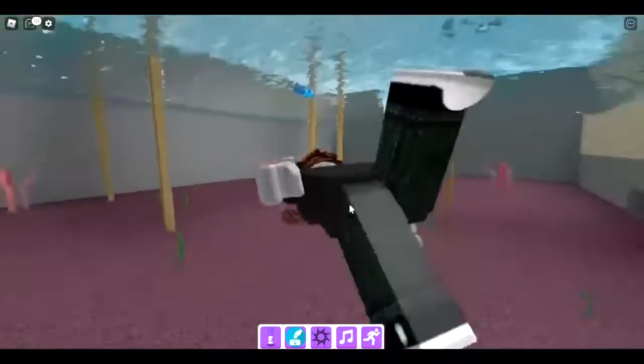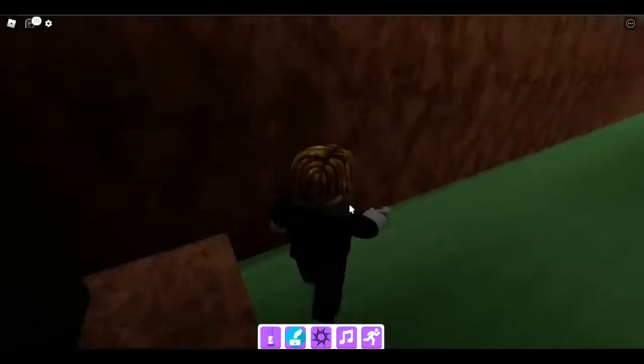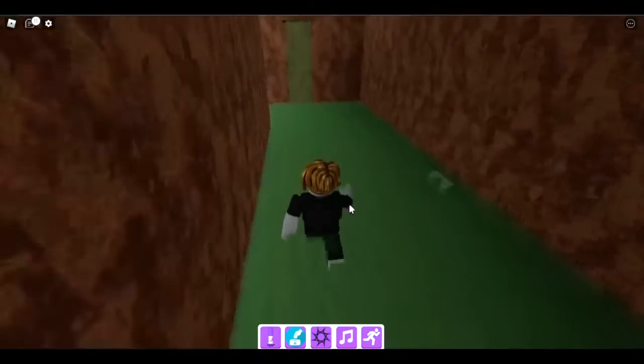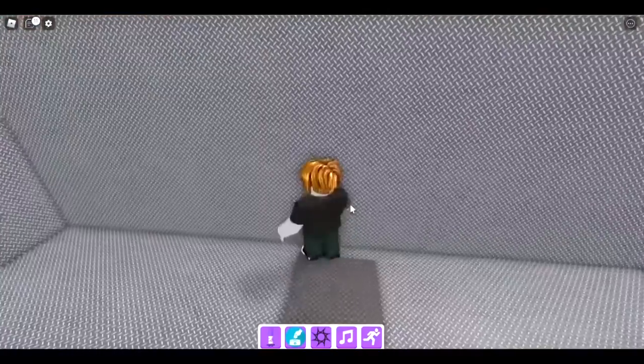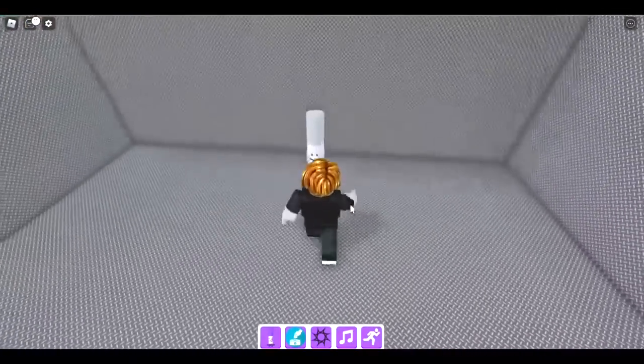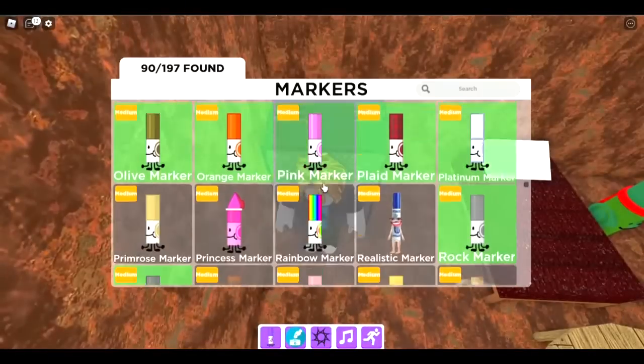The next one is the platinum marker. It's in the sewers with the dark green marker but keep going further — go into this box or fridge. That's the platinum marker and now we're back.